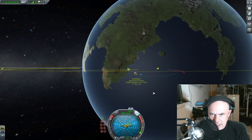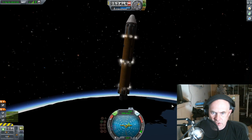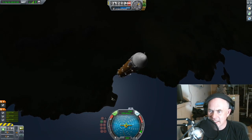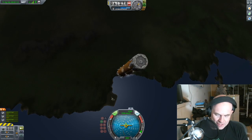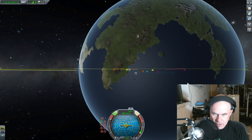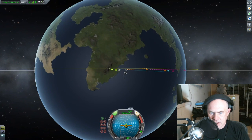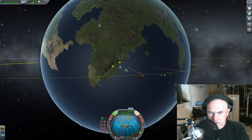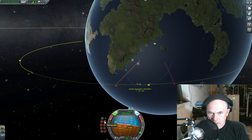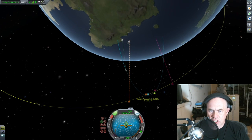Now I need to start making corrections. I'm going to point myself in the correct direction with RCS thrusters. I may not have enough fuel to do this, but that's where infinite fuel comes in. Now I need to point north first of all. Okay, that's us closer to target — now I'm gonna point along my orbit so this thing should pass me.